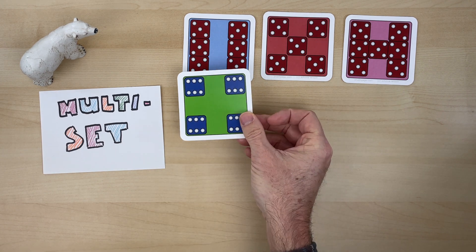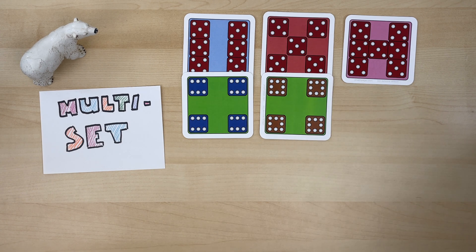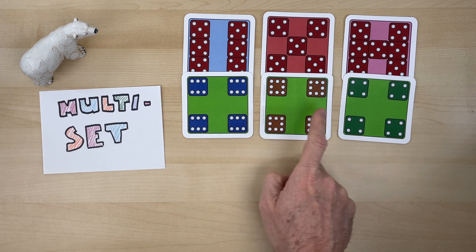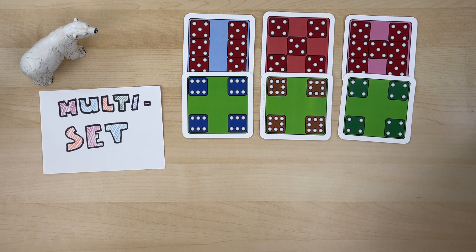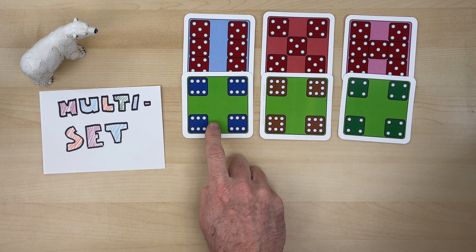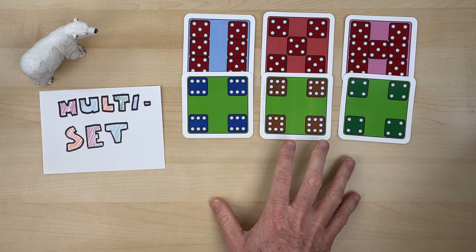Another set might look like this. The dice are different this time, but the backgrounds are the same. Because the background is the same — they're all green — these cards are all about four of something: four sixes, four eights, four fours. That's a set too.